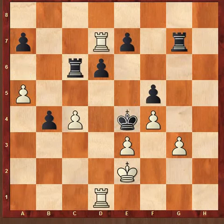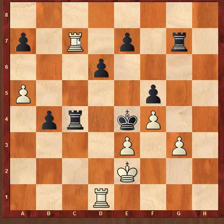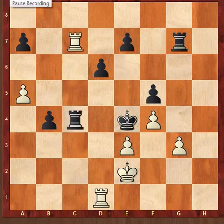After Rook d1, Rook c4 — now how can you mate? Rook c2 is also a threat. Pause the video and find the winning move for white. The answer is Rook c7 — a brilliant idea. If black takes, white simply plays Rook d4 and mate is unstoppable. If black plays e5, white captures and it is mate.